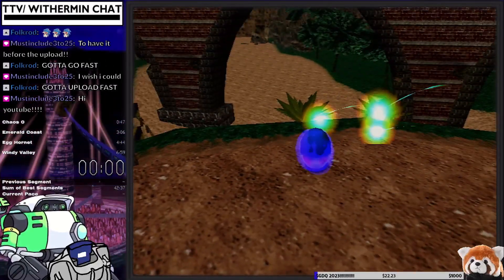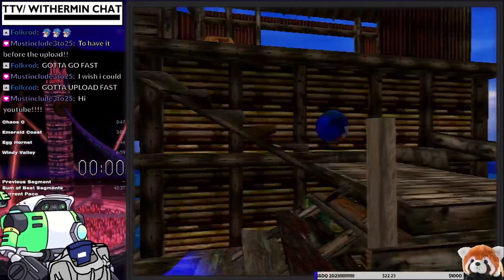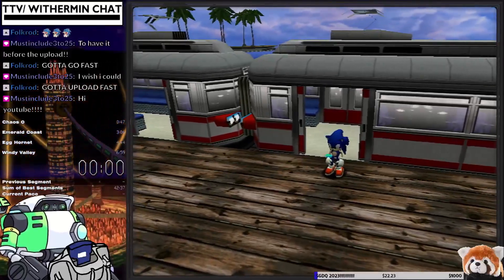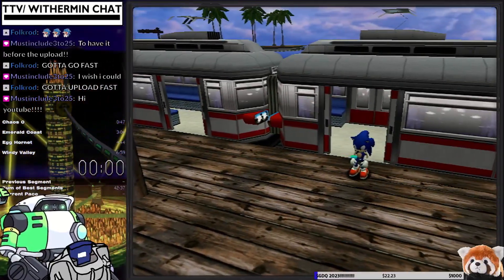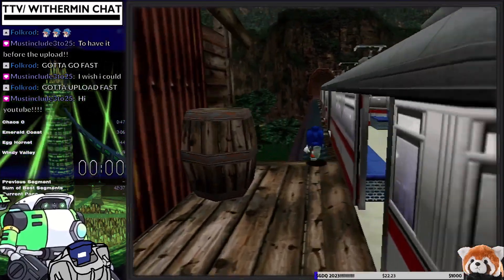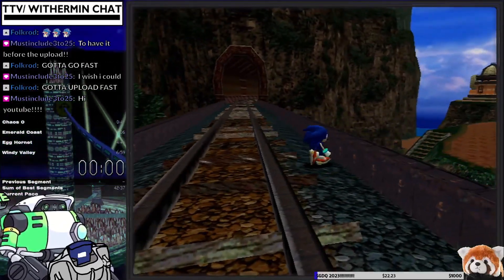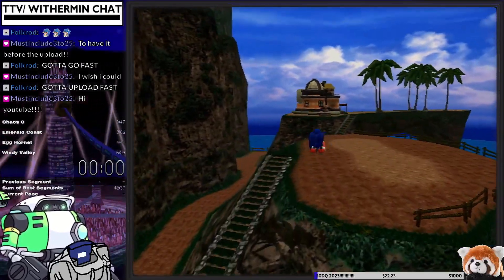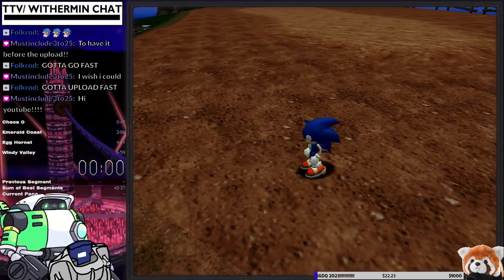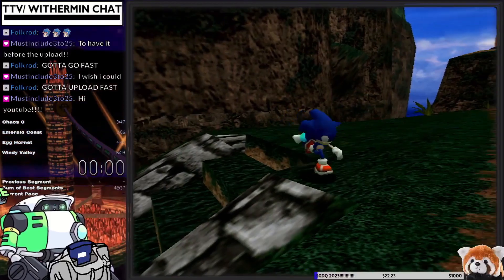After Emerald Coast you have to fight the boss Egg Hornet, and Egg Hornet has a very long preamble cutscene. To do the cutscene skip, you start by coming out of the train. You want to immediately cut across and run across the train tracks. From the train tracks you want to spin dash jump directly over to the green part of the area. You don't want to overshoot it because if you overshoot it you could land inside of the cutscene trigger, as it's very big and very large around this centralized area.